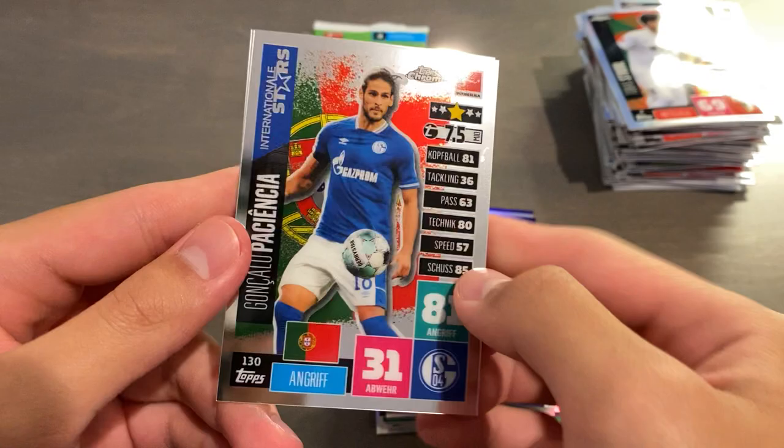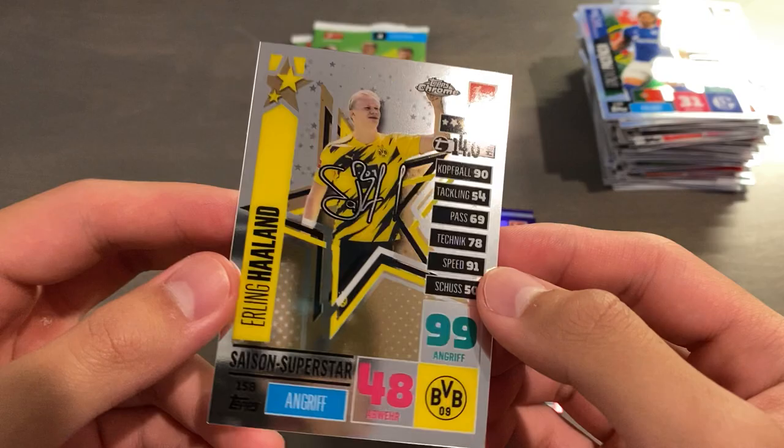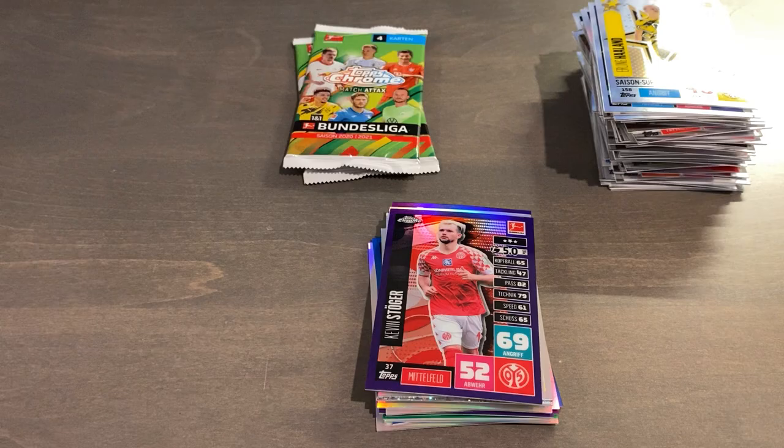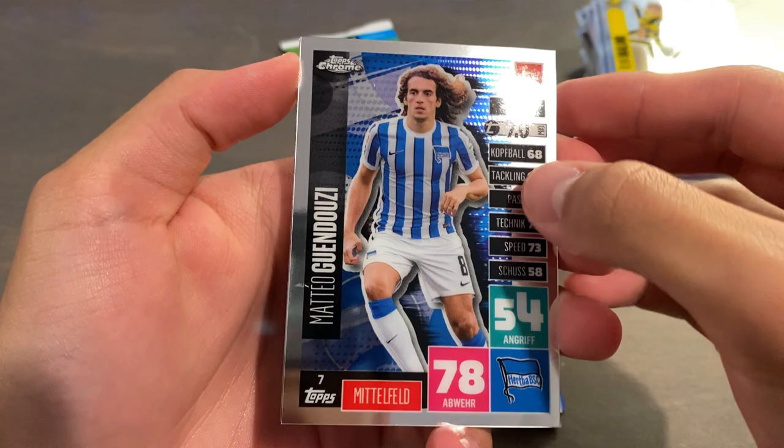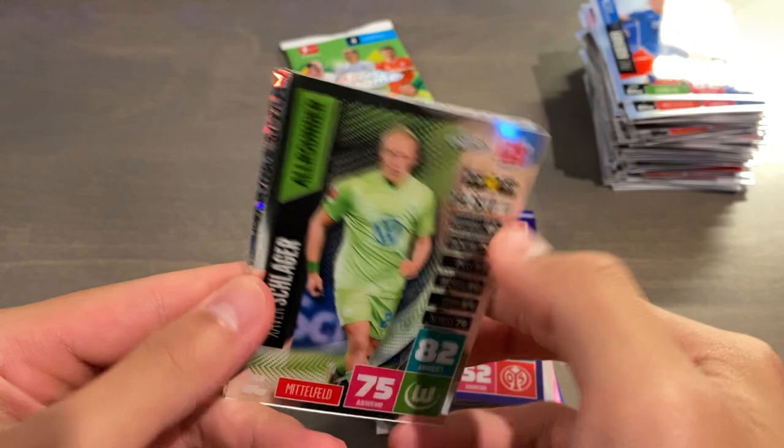Schmidt and Gunther. Strobel. Fasciencia. And Erling Haaland — beautiful! With the facsimile signature printed on there. Wow, that is beautiful. I do like the card design a lot. It exactly, perfectly mirrors the regular Match Attacks collection, which is cheap to get.